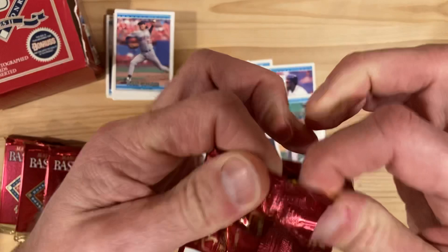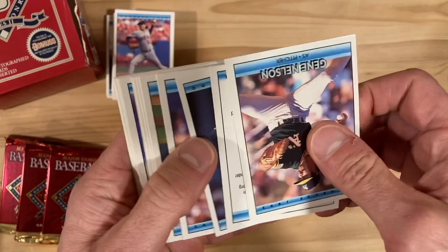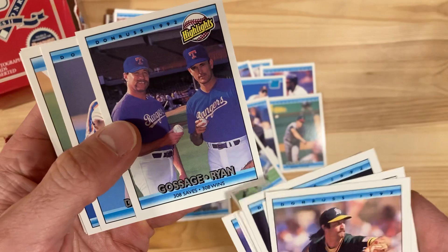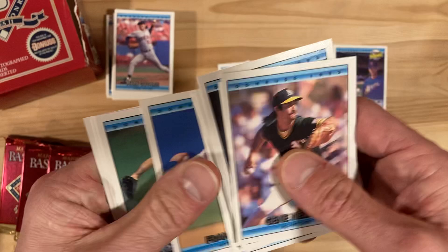I think we should just get one of those Elite inserts — I've never pulled one. I just want to have one show up in here. Let's use our power of positivity and just make that happen right now. If we all collectively focus our positive energy, it'll show up in the next pack. Goose Gossage, Nolan Ryan — 308 saves, 308 wins. That'll be a good one to add to my personal collection.